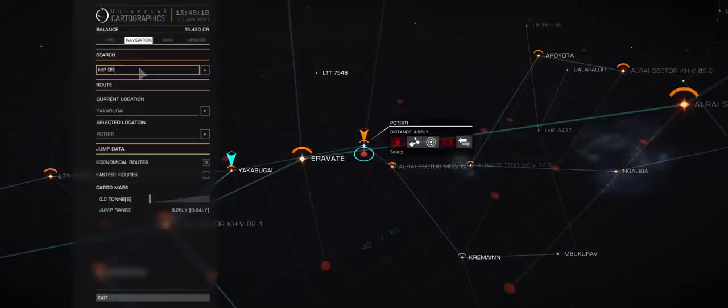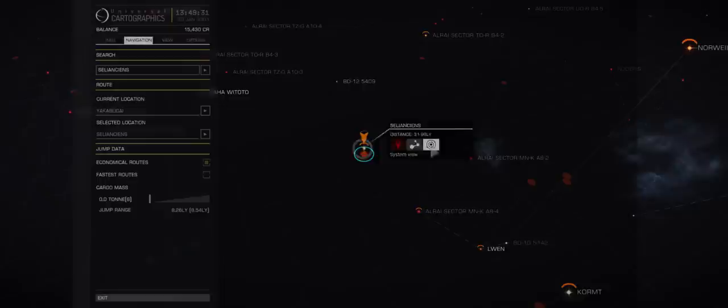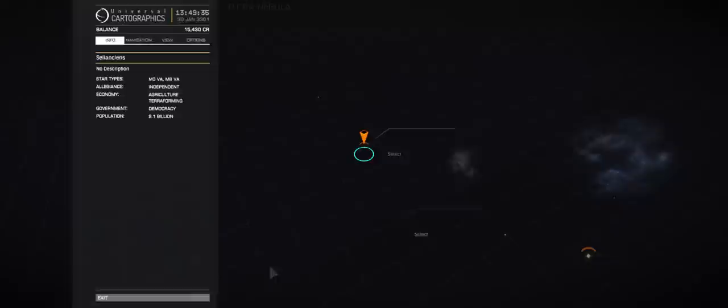Keep in mind that you can only see system maps for systems you have already visited and explored, or for systems already available by default in your ship's computer. There are a good number of these available by default, so don't be afraid to go to the galaxy map and start looking immediately.